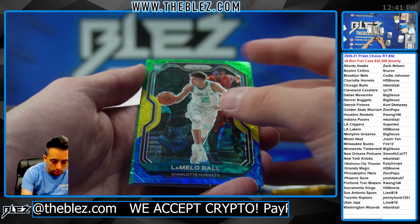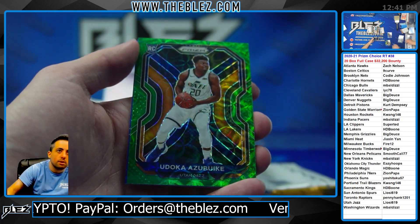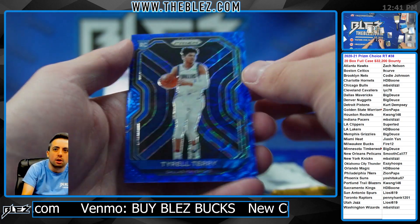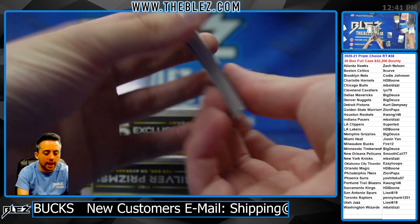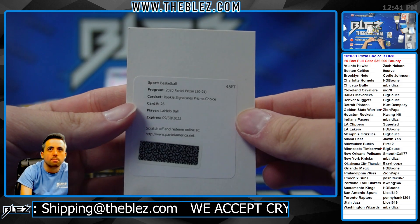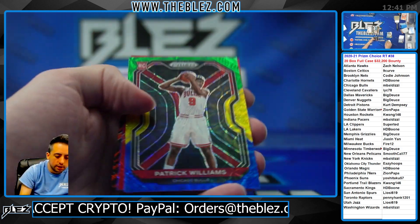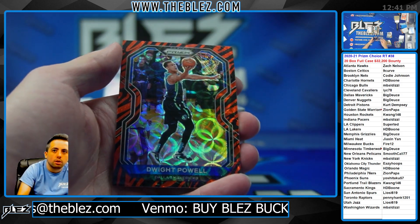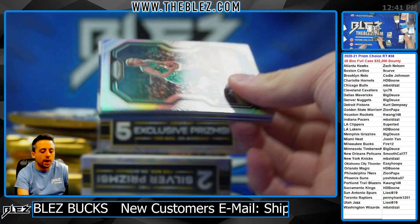That's a nice LaMelo. We have a rookie green scope. It's usually 1 to 3 autos, a lot of inserts and numbered pieces — a $150 box. There's LaMelo Ball for the Hornets. Boone. Tiger. O'Neal. Milton. Williams. Kobe White, red. Blue of Bajelica. But it's Dwight Powell. Right now we're out of Origins.